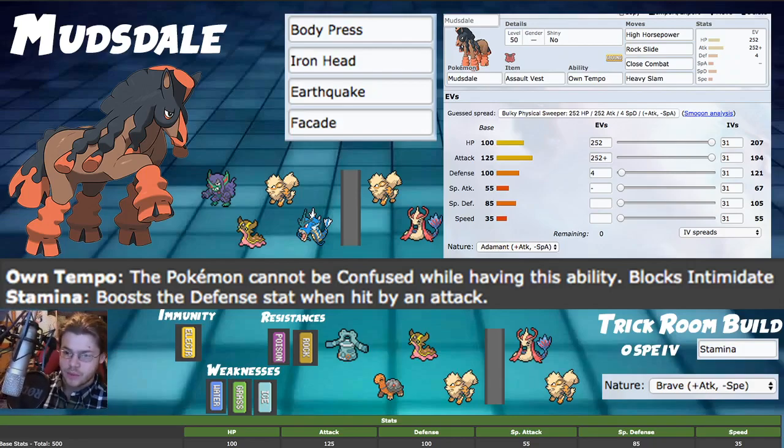The defensive stats are crazy good: HP 100, Defense 100, Special Defense 85 — all very solid. With Assault Vest the special defense is patched up further. Using Max Quake and Max Steel Spike throughout the game boosts defenses on top of that. If you're playing the Trick Room Stamina build, you get a Defense boost every time you're hit on top of already excellent natural bulk. We invest in max HP and max Attack.